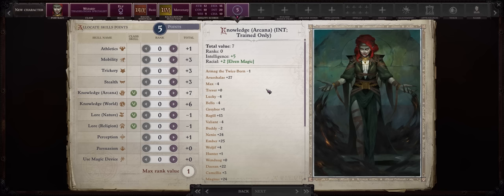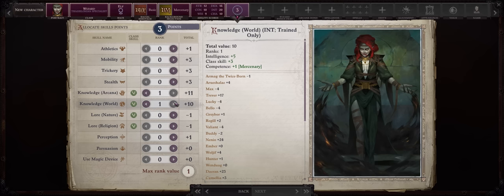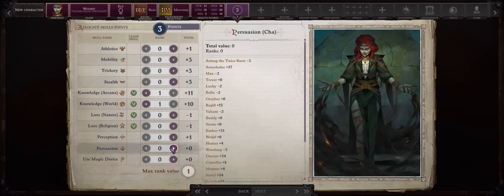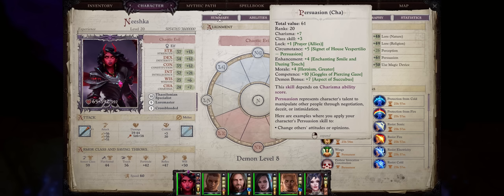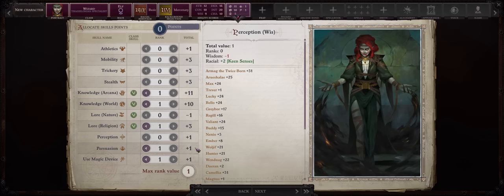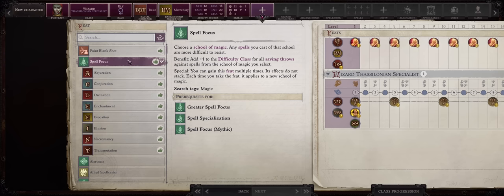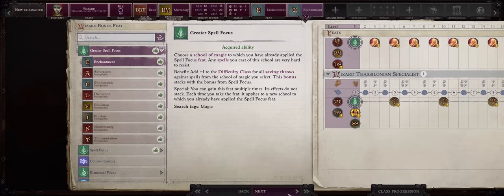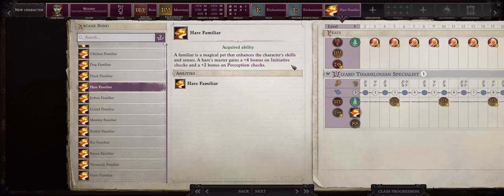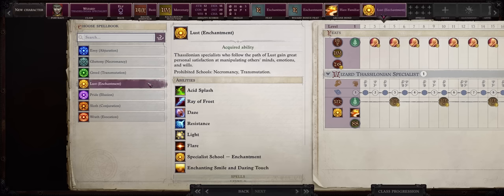For skill points, because this is an Intelligence build we'll have more than enough. Ideally you want to start with Knowledge Arcana and World because they are Intelligence-focused. If you went with the Oblate and Healer background, also Lore Nature and Religion — but I'd get Persuasion and Use Magic Device too. Even with low Charisma we'll get a lot of bonuses through the demon mythic path buffs and gear. For the last skill point I would just go with Lore Religion. As far as your level 1 feats, we are an enchantress so Spell Focus Enchantment and Greater Spell Focus Enchantment for as high DC as we can get even early. For the familiar be sure to go with Hare — the plus four bonus to Initiative is massive especially for crowd control casters, since the sooner you can act the sooner you can crowd control enemies before they can react. For our specialist school, go with Lust which is Enchantment. This prevents you from casting Necromancy and Transmutation spells, but it doesn't really matter.